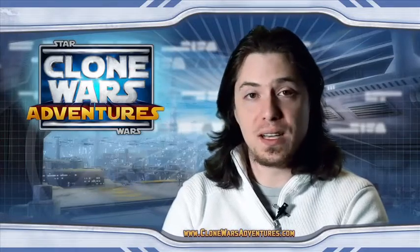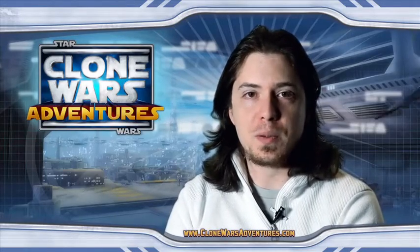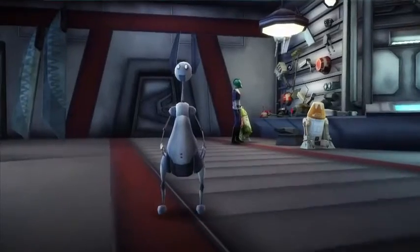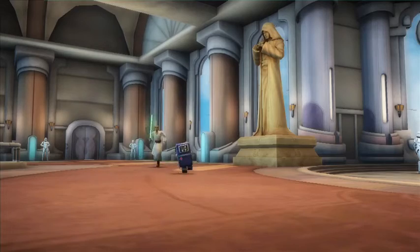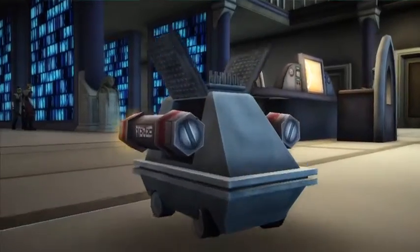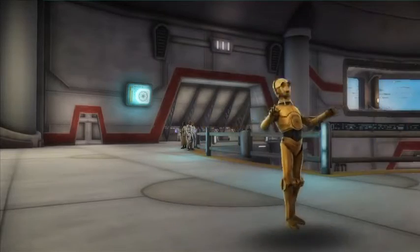The process that we usually go through to make pets is we'll base it off the show and think about what would be a fun pet. In this case we thought droids would be really fun, so we concepted a bunch of droids and then came up with all kinds of fun little animations and interactions, and ended up with this great set of pets that you can play with.